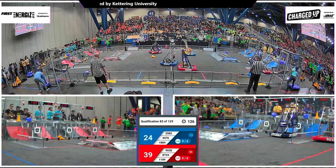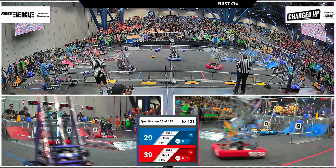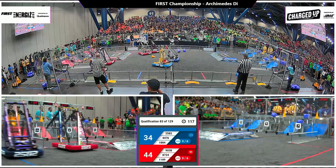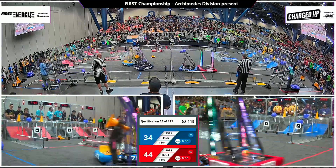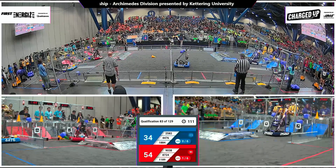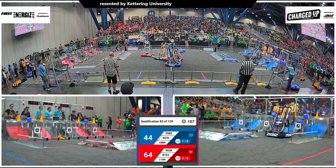First to acquire here is the red alliance — 1189 catching 1884 underneath the bumper, but they release and head back to score, completing their first link of the match for the red alliance. 1884 continues to try and slow them down. The Griffins out of England waiting for the Gear Heads, right at the edge of their loading zone.